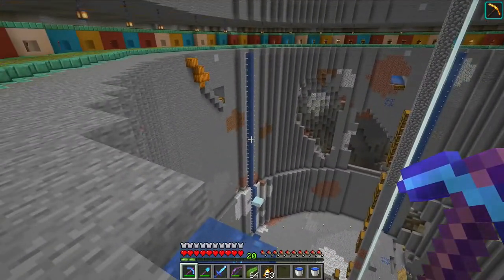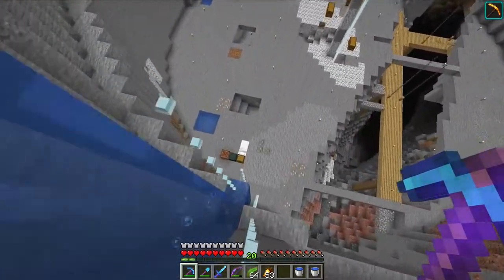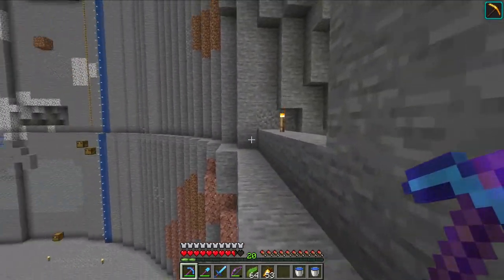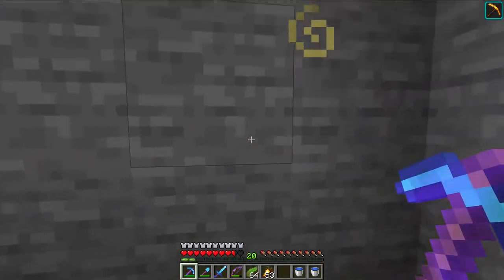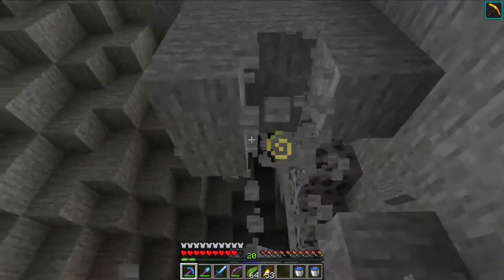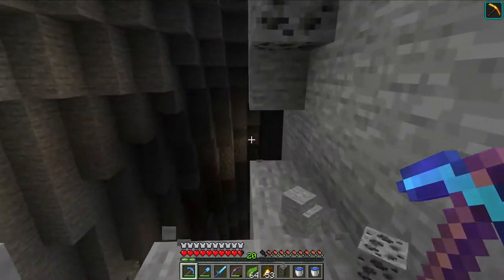So now I'm wondering where do we want to build our storage system. I'm thinking it would be really cool - good thing I have feather falling - to build it similar to how we did that layer up there, where it goes in a little bit. I was thinking we could do the same thing for our storage system, and I think this is a perfect height for it because it'll be a lot easier to get back and forth from the village and stuff like that.